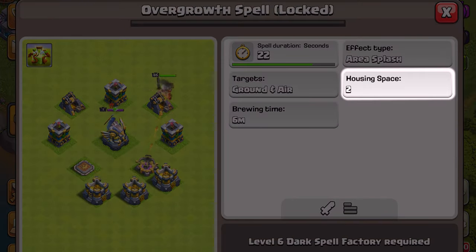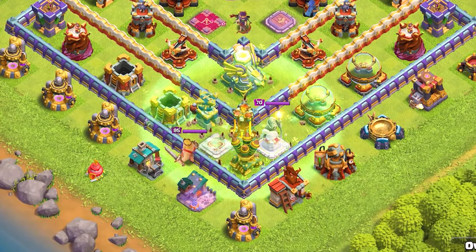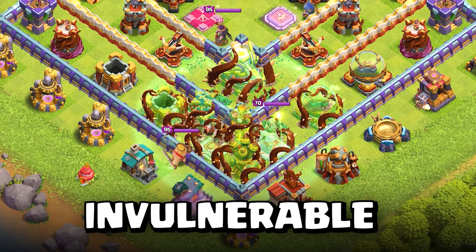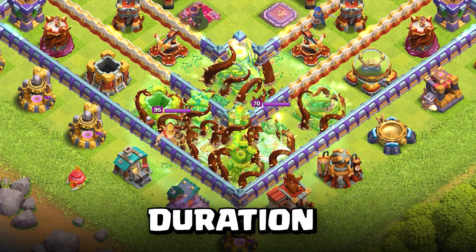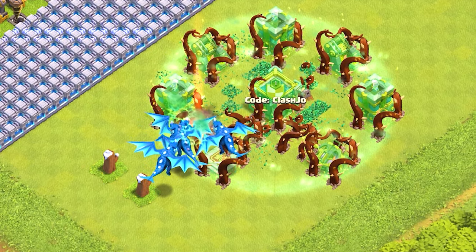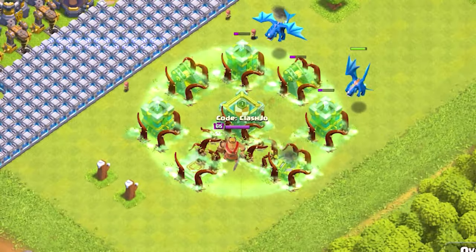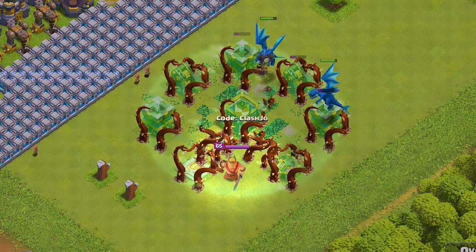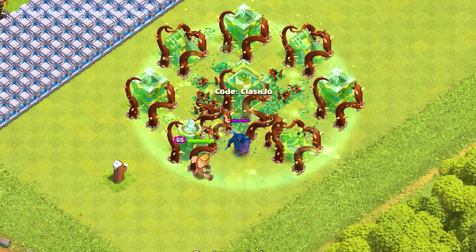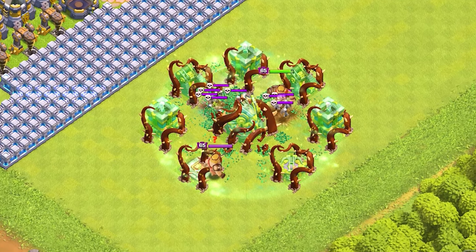This is a 2 housing space spell with what appears to be a 12 tile radius that renders enemy defenses invisible, invulnerable, and frozen for a set duration depending on its level. Attacking troops will completely ignore buildings and defenses inside of the Overgrowth. Also, this spell will not suspend or hide defensive heroes, clan castle troops, or traps including ground bombs, air bombs, and skeleton traps.